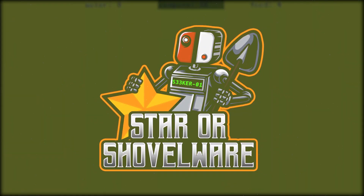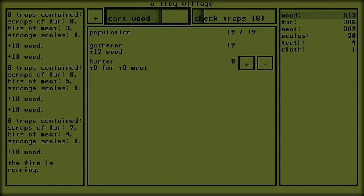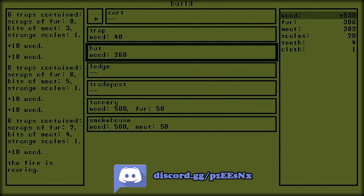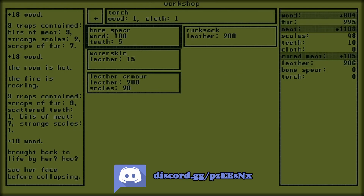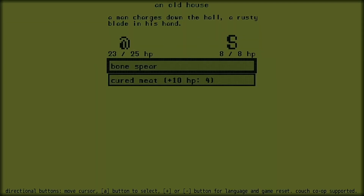How's it going Starseekers, welcome back to another Starro Shovelworm mini review, where this time we're taking a look at a game called A Dark Room, a text-based adventure game where you have to develop a town by harvesting wood to build houses to attract settlers, and craft traps to gather meat and fur, before venturing out to explore the dangerous wilderness inhabited by hostile creatures.